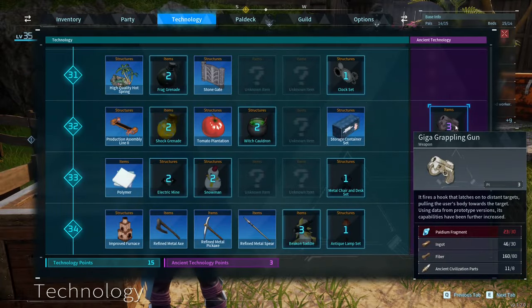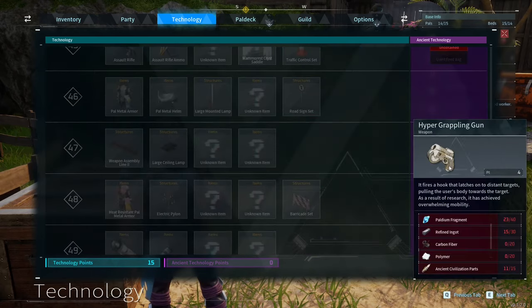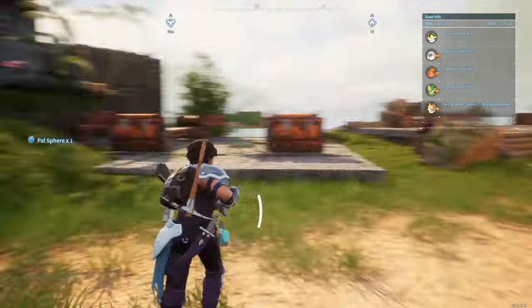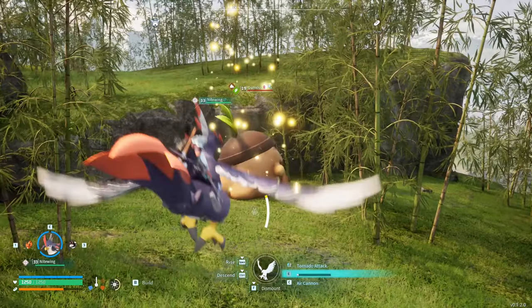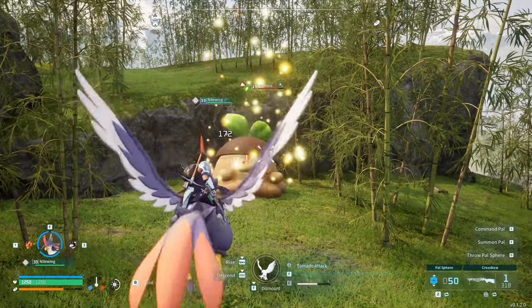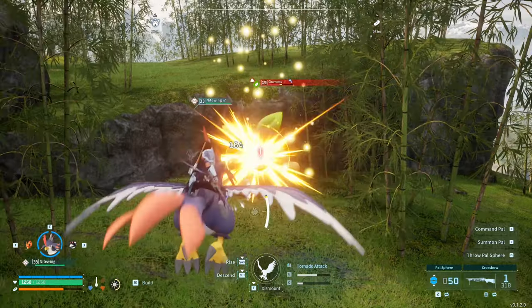Let's pick up the Giga Grappling Gun and craft this one even though we're skipping a step, because we don't get the next one until level 47. We're probably going to be able to unlock most things by the end of this episode. Another lucky gum off — what are the chances? Oh wait, I have two lucky chickpeas too.